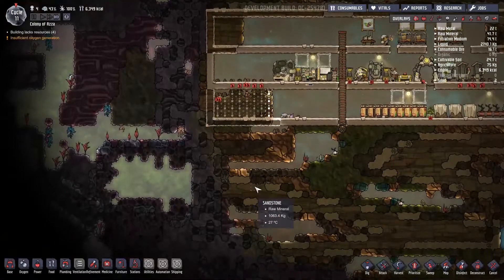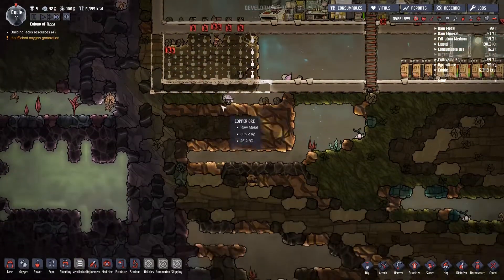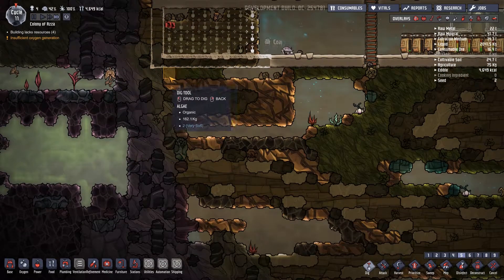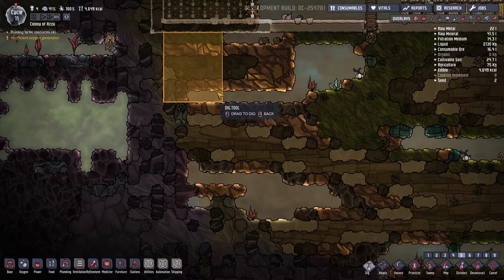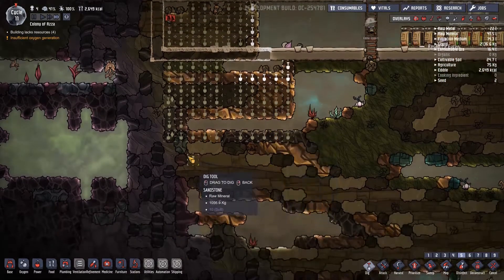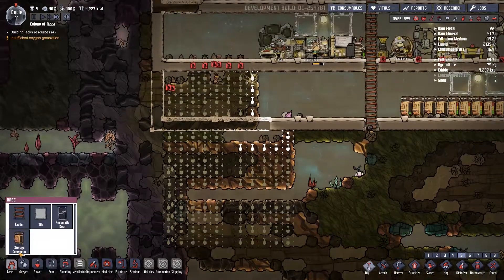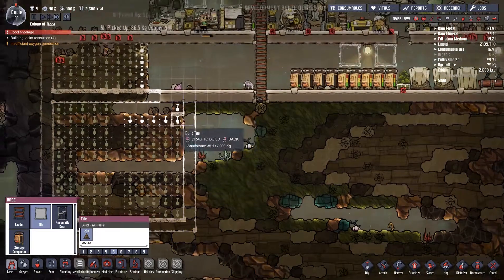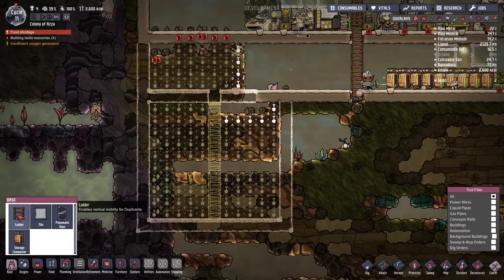What we want to do is have two tanks: one for water and one for dirty water or waste. We're going to clear this out and have one tank here and another tank here. Using the dig tool — how big do we want this? We'll make it five by ten, so that's 50 blocks. Then we'll make some tiles and put a ladder in the middle temporarily so they can get down.